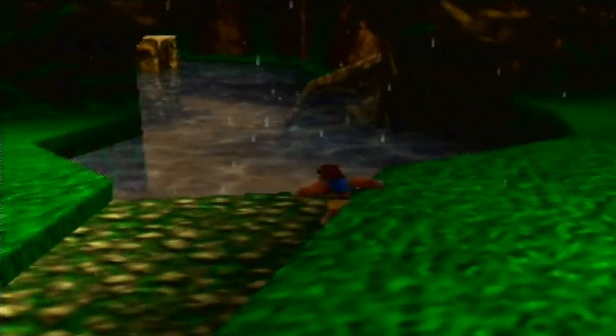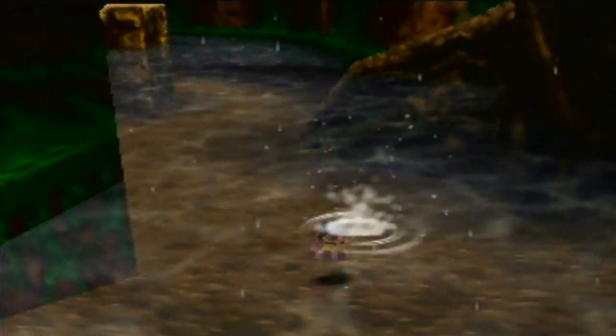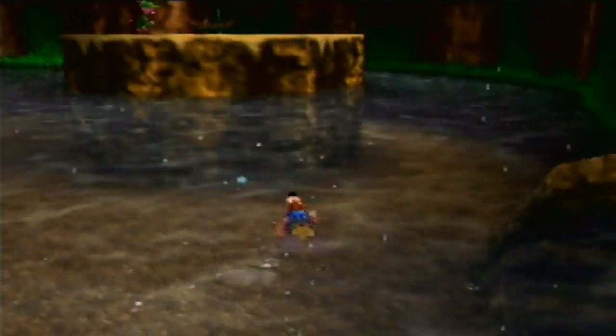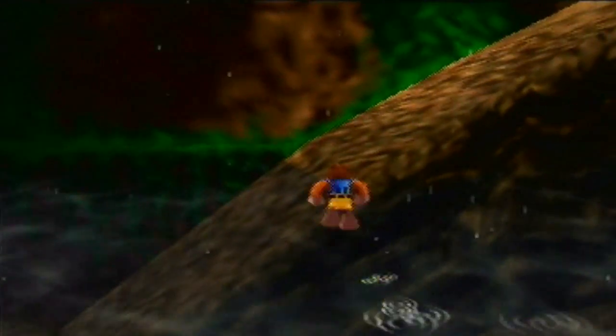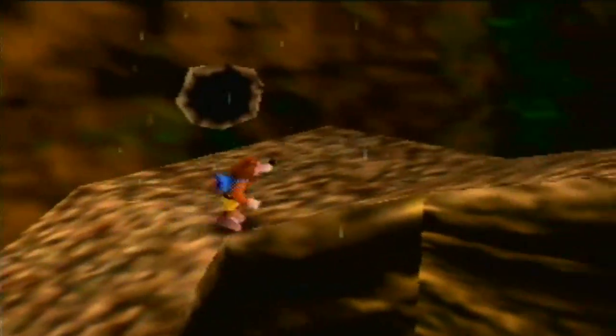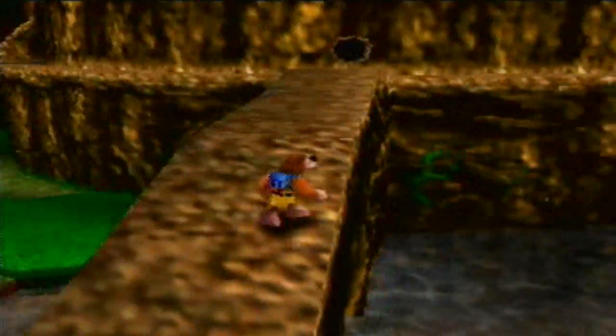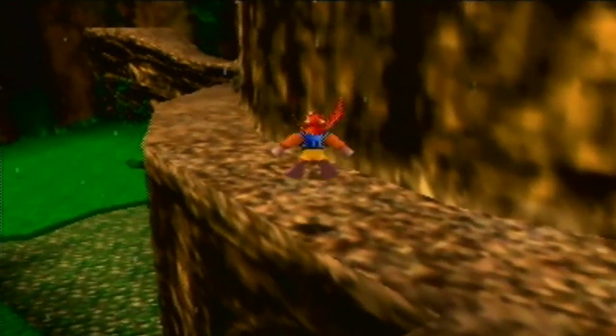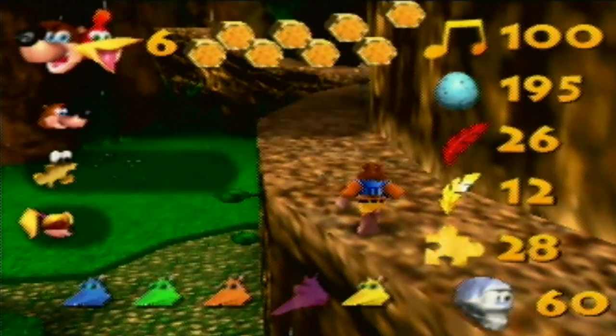In the previous episode, we basically completed most of Click-Clock Wood, but all we have left to do is come back here to spring season. We're gonna go see Mumbo, because he has a nice little transformation for us to end off the game — the very last transformation of the game. This last transformation takes 25 Mumbo tokens, and I currently have 60.